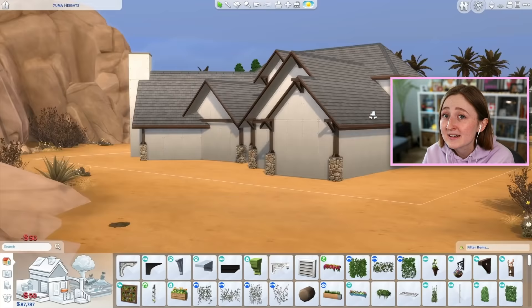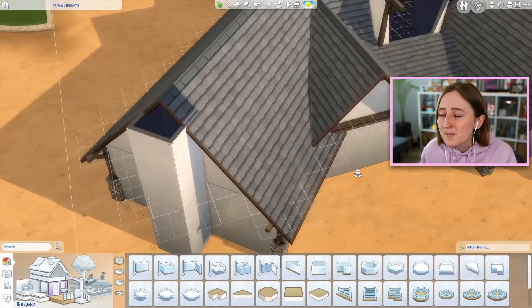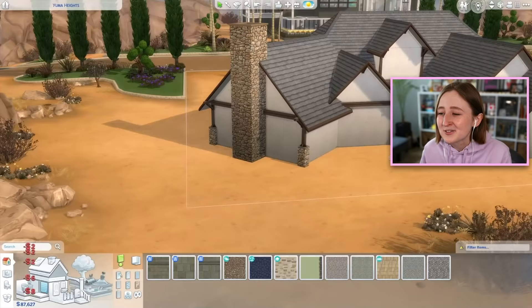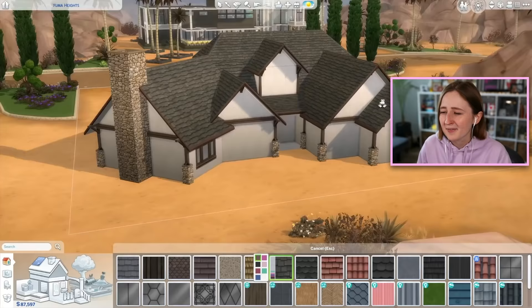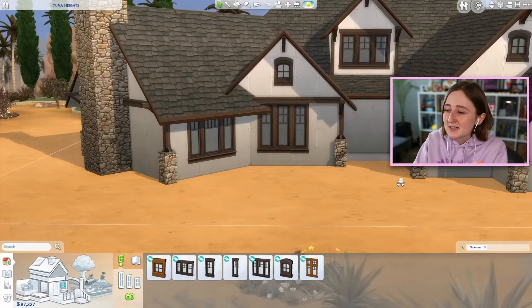Desert farmhouse is sort of an interesting challenge. In a legacy you usually try and stay in the same lot the whole time - traditionally you'd live on like a 50 by 50 lot, maybe a 64 by 64 lot. But I was trying to branch out and I never really play in Oasis Springs or build in Oasis Springs because I find the desert very challenging. I wanted in this legacy to live in the desert the whole time. It's been kind of fun because I've been trying a lot of different build styles - we had a black and white modern house, a colorful modern house, a Mediterranean build, a kind of industrial looking house, and now we have this desert farmhouse.